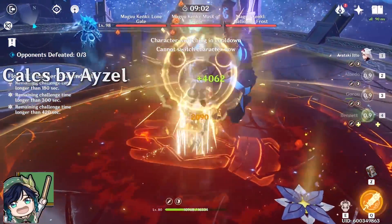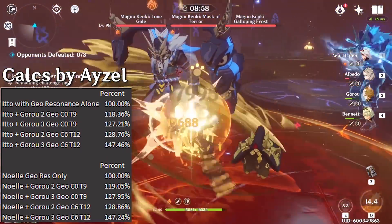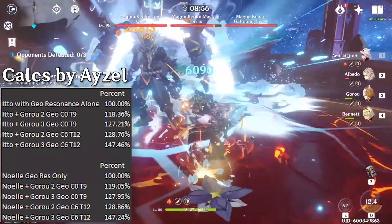For a Geo main DPS like Itto, the buff is very significant, and at C6 Gorou you can get about a 47% damage increase, which is a lot.